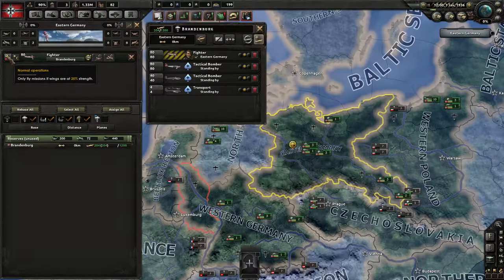Or here you can choose whether they are allowed to retreat. By default, for some reason, they are not allowed to retreat, but you can also say that they should retreat if they have 25% strength or 50% strength.